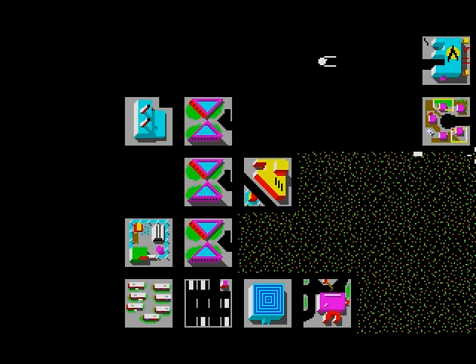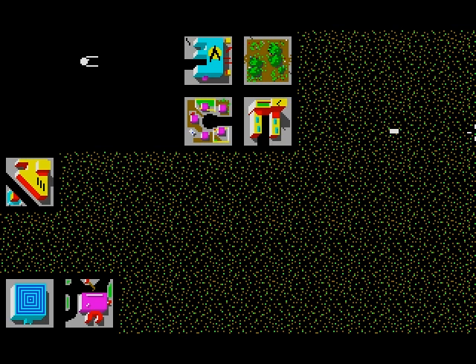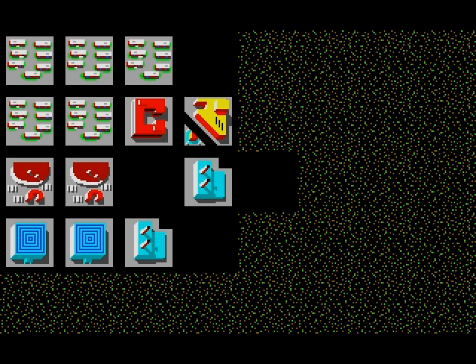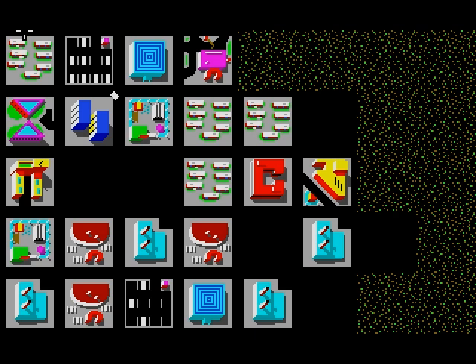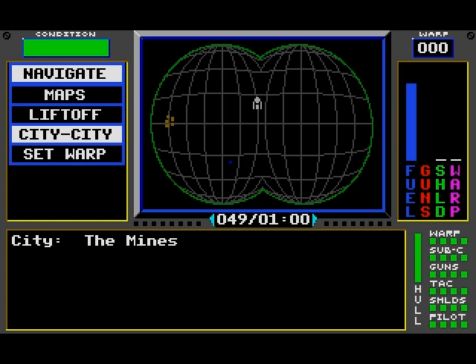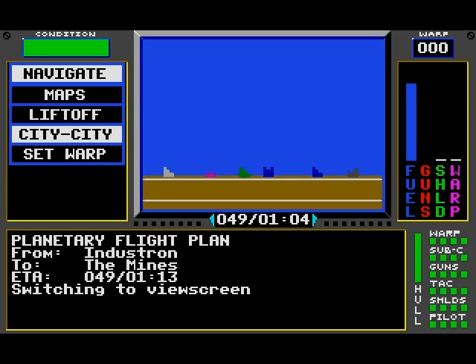Let's see what the overland map of the planet looks like. It's kind of brownish — kind of like Jawned, if you remember from episode one, when we went to Banville for the first time. Not a lot of variety in the planets I'm finding. Let's go to the next city, called The Mines.